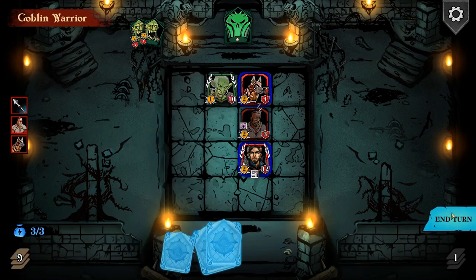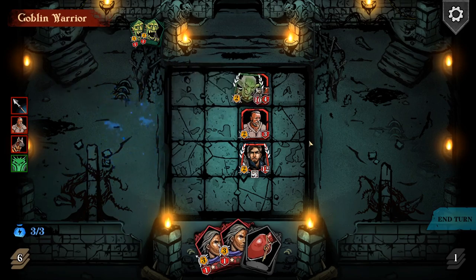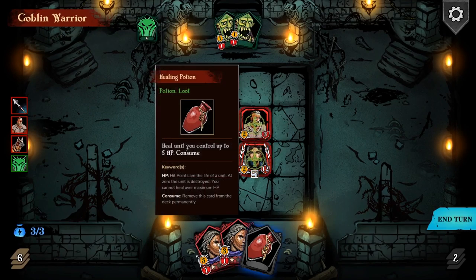As you level up your character, you can give him extra things like being able to move twice in a turn. Oh shit, he's got a double attack thing going on. Ow. My dog's dead. That wasn't ideal.